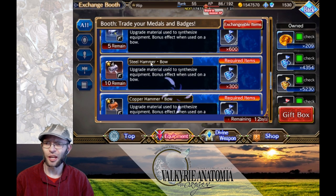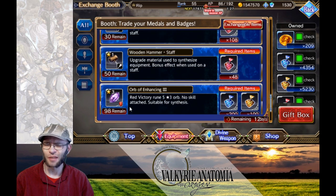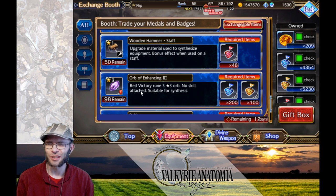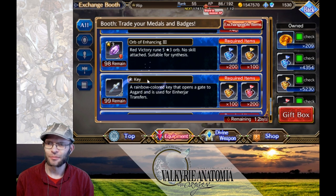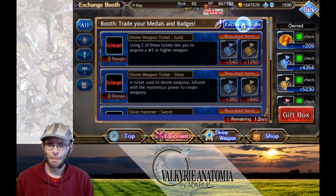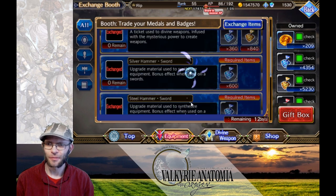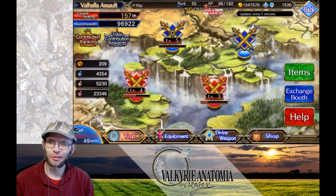You also have your Hammers, which you use for leveling up your weapons. There are orbs for enhancing your other orbs — although I would say don't bother with those since it's easy enough to farm orbs other ways. There are also bare mats and gold. You can see I've bought quite a lot already. I'm really liking the trade-in rate — it's kind of nice.